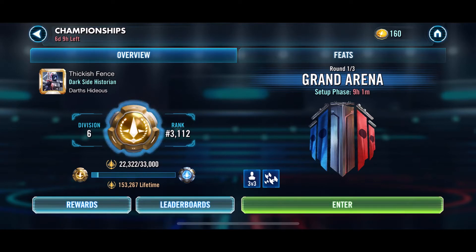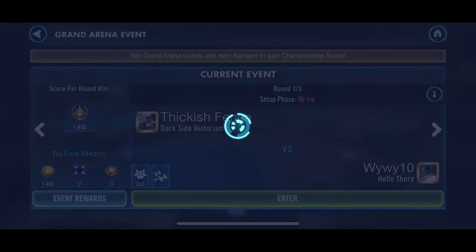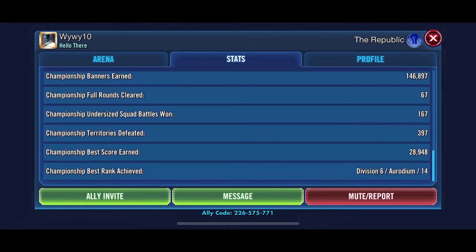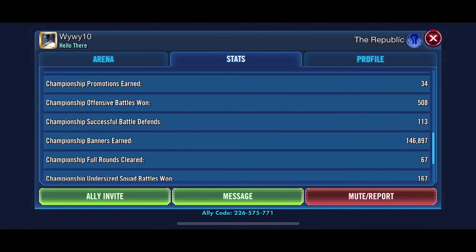We have the worst group out of all the weeks so far - this group of opponents is ridiculous, the levels of their accounts are stupid. Our first opponent is yy10. He has a very good roster; we couldn't find anything online, he doesn't have an online profile. From his arena fleet and his current lifetime score, he is a lot more advanced than our account - his lifetime score is over 240k, which is nearly 100k more than ours. He has a lot of experience and some relics, but statistically he's never hit Kyber in division 6, which I find odd because we have on our last two occasions.